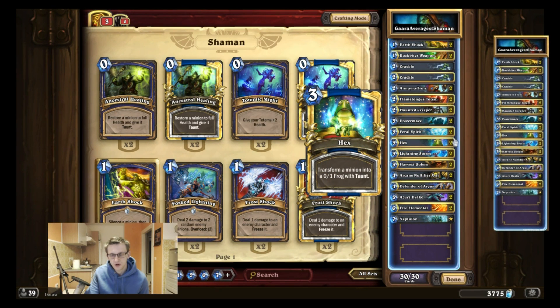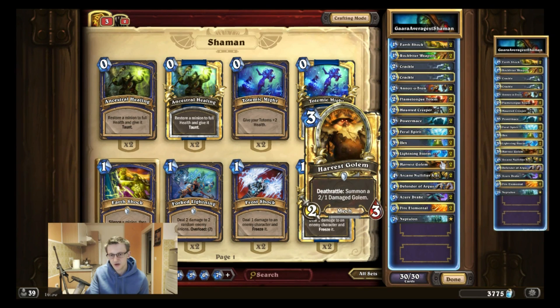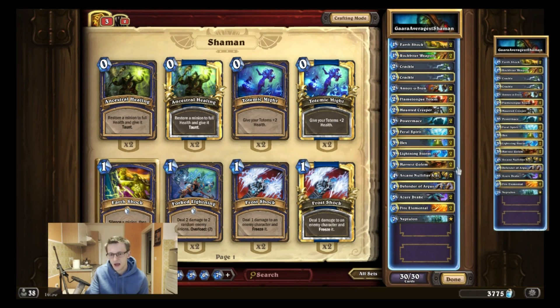Hex is the best hard removal in the game and is very strong in control matchups. Lightning Storm is a board clear because a lot of people spam the board with sticky minions — even Paladin now will spam the board with a lot of minions. I tried playing one but whenever I tested it I missed the second one, so you can decide for yourself if you want to cut one. Harvest Golem is a very sticky minion, especially strong in the mirror matchup, and it's a mech — even the second Golem is a mech after the buff, so it can be buffed by the Power Mace. I really like this card.